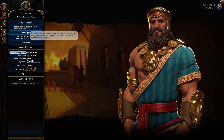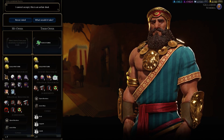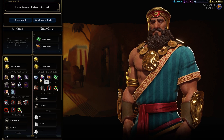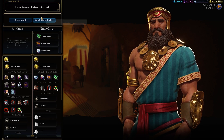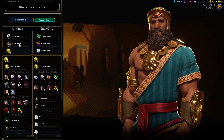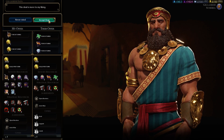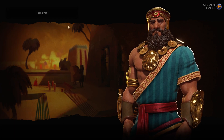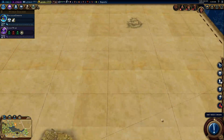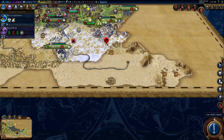Do you want to trade? Can we trade? Do you have anything I want - jade? Furs? Diamonds? What do you want for that stuff? Cotton? Wow, that's all you want? Yeah, let's do it. Great. So where are you? Where is Sumeria? I don't even know - I thought it would show their capital.